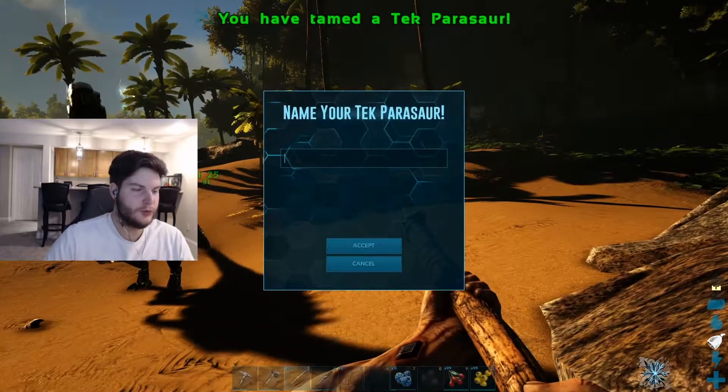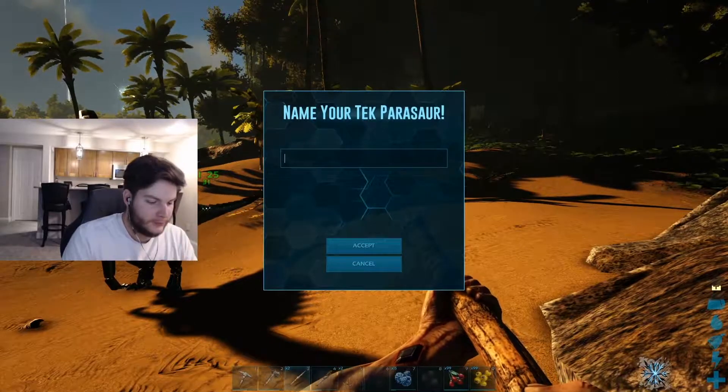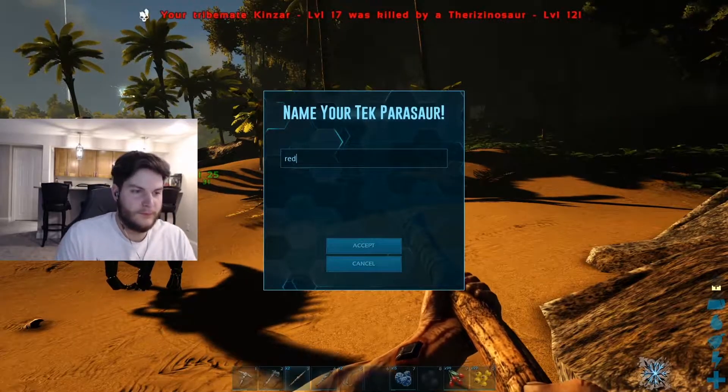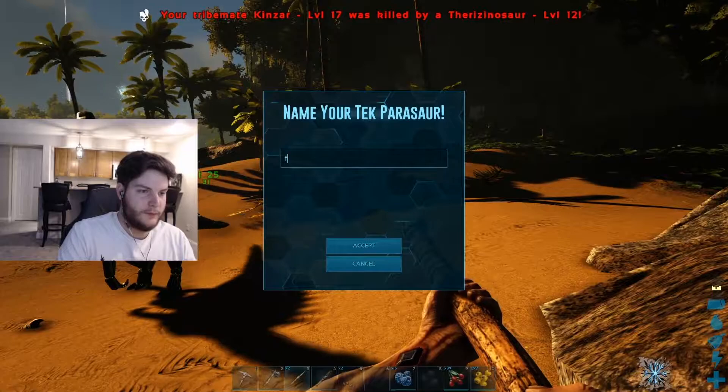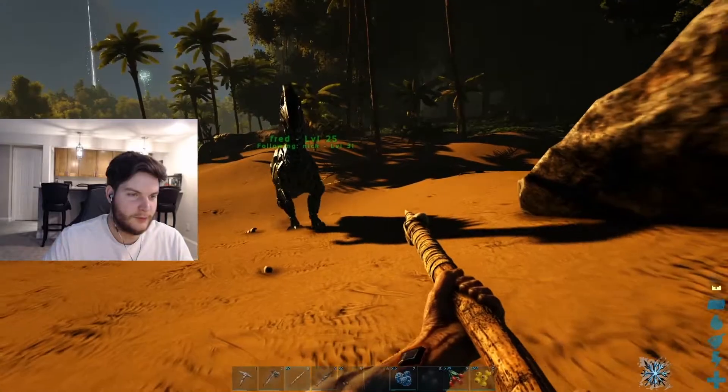Do you have the engram for the saddle? Yes. The thing that killed us in the forest is to your left. Come on buddy, eat! We need more hide — I need to go kill something. I'll distract it so it doesn't get near the parasaur. We got the parasaur! I'm going to name him Fred. Follow me, Fred — we need a saddle for you.